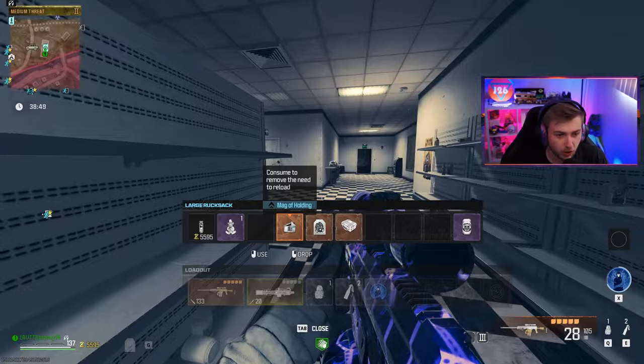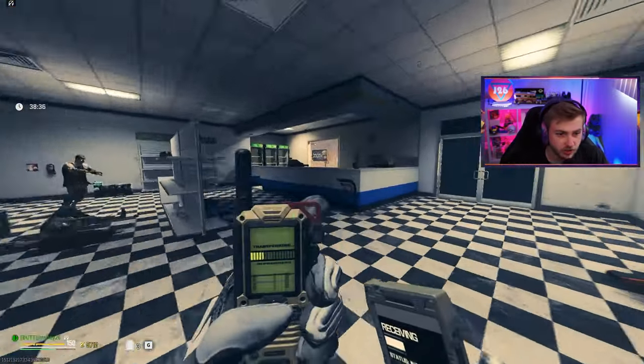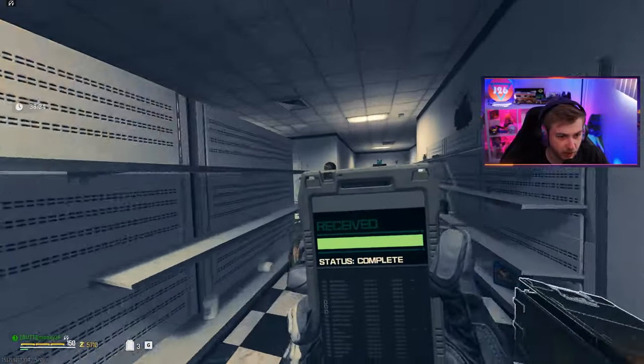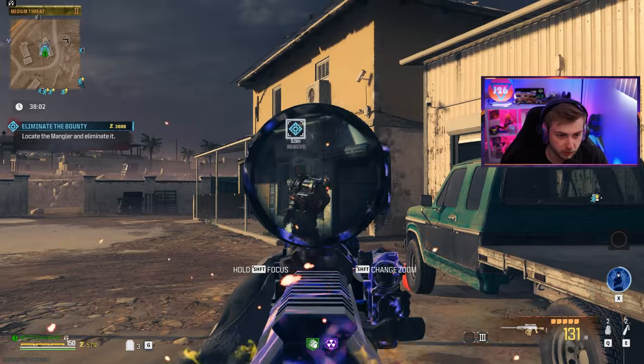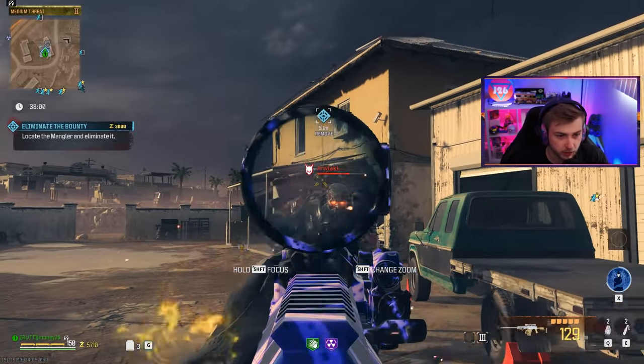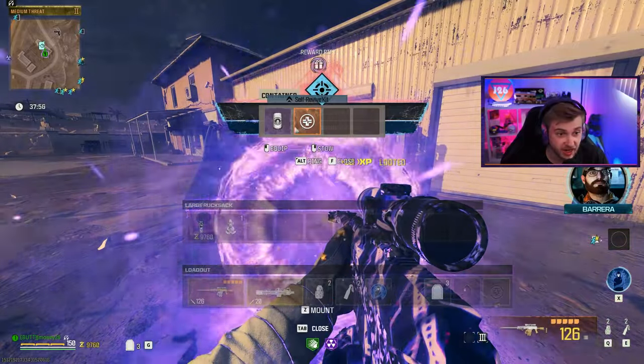Let's throw the Mag of Holding on here and the rest of the attachments. Let's try to get our self-revive back by doing a tier two bounty. We've seen this take out tier three zombie armor — how's it doing against a mangler's armor? First shot broke the armor, and it looks like about a four-shot kill. That's kind of insane.